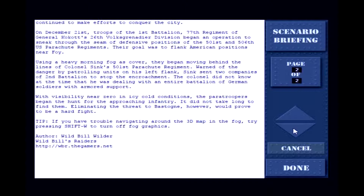Their goal was to flank American positions near Foy. Using heavy morning fog as cover, they began moving behind the lines of Colonel Sink's 501st Parachute Regiment. Warned of the danger by patrol units on his left flank, Sink sent two companies of 2nd Battalion to stop the encroachment. The colonel did not know at the time that he was dealing with an entire battalion of German soldiers with armor support.